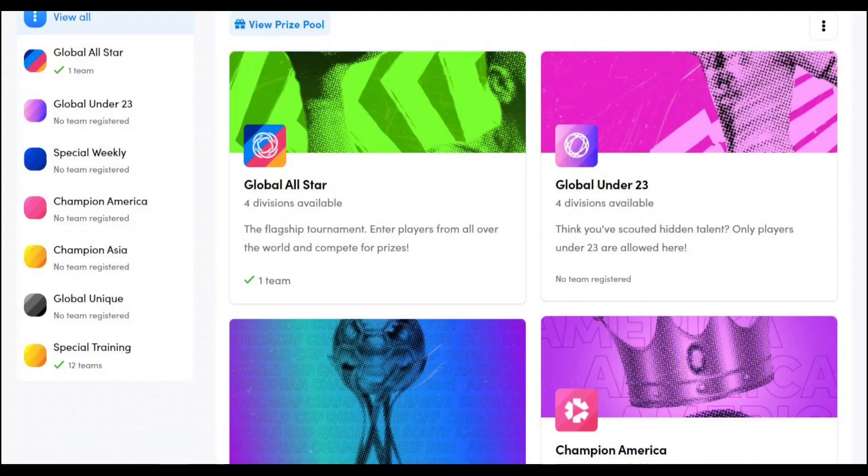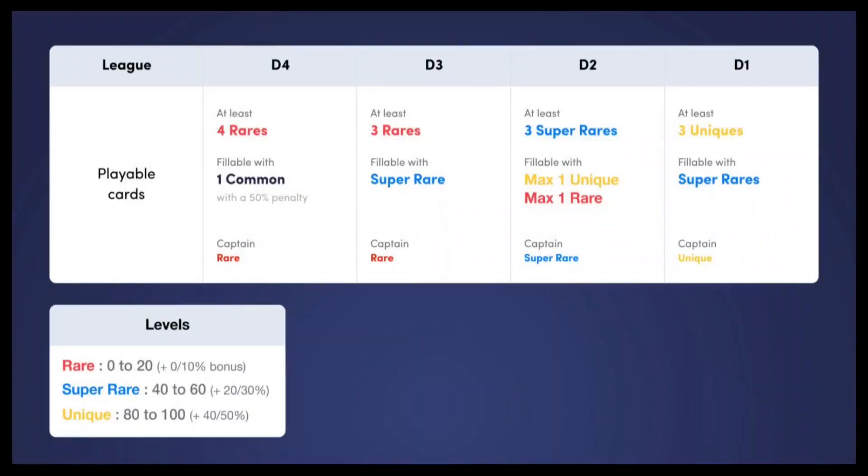The tournaments available on SorRare at the time of recording are the Global All-Star, the regional structures and the special weekly. Each league apart from the special weekly has four divisions with different card eligibility requirements. To enter division four, you need a minimum of four rares and can fill the final slot with a common card. It's usually a good idea to use a common goalkeeper for this option as goalkeepers generally score lower anyway and are more expensive.